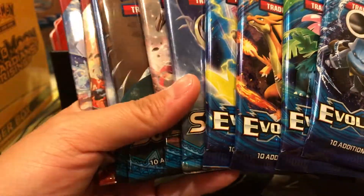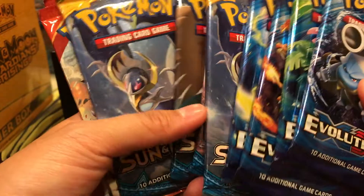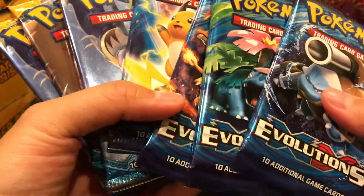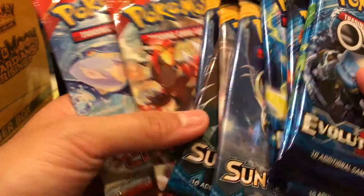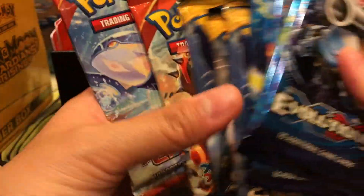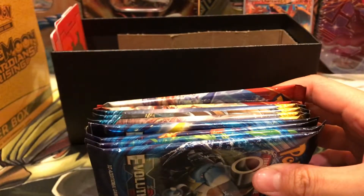The best part is that not just eight packs, but they give you 10 packs of booster packs, which is really cool. And it's a variety - we have Evolutions, Sun and Moon, and Sun and Moon base set, and we have Primal Clash. So we don't have any Guardians Rising in here, but that's okay because this Elite Trainer Box will take care of it.